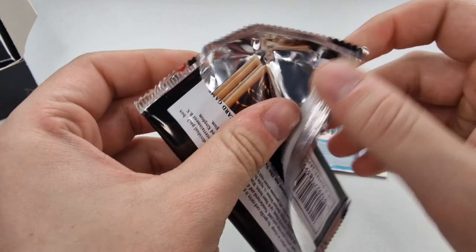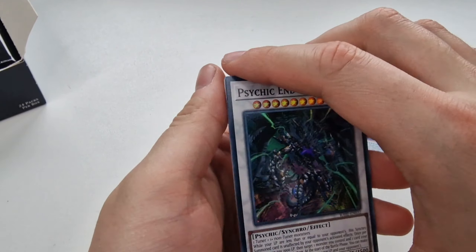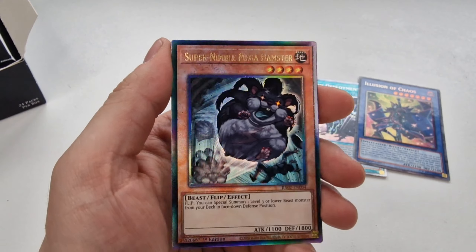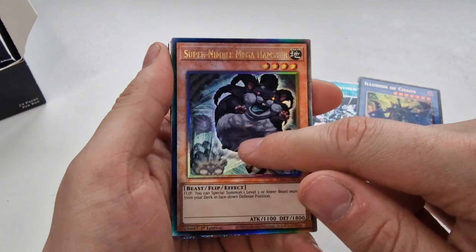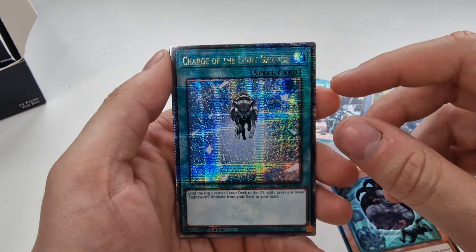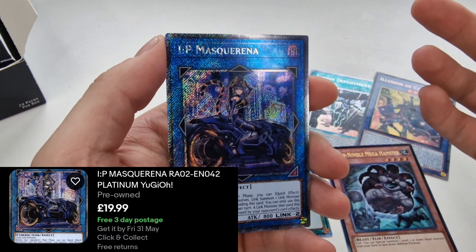We've got two boxes to get through today so we need to go through these a little bit quick. We've got the Psychic End Punisher, Ghost Org, Primitive Planet Rykovia, and the Super Nimble Mega Hamster. I still prefer the TCG ones. And then we've got the Charge of the Light Brigade — this is the Quarter Century Rare. And an IP Masquerina as well.